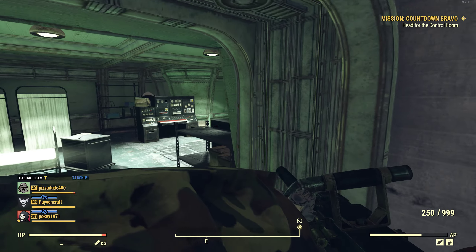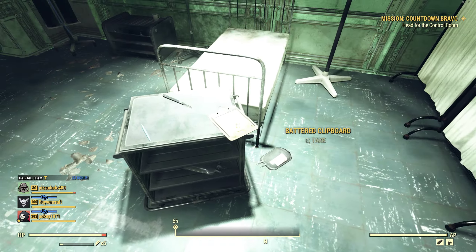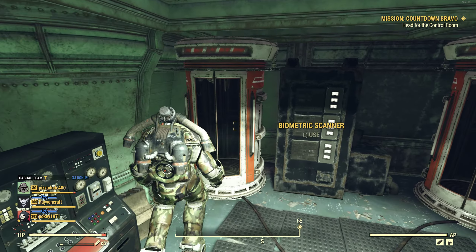Once you find one of those you're going to want to make your way over to the lab room here - the Medtech area. And you're going to want to scan yourself outside of power armor through the biometric scanner.